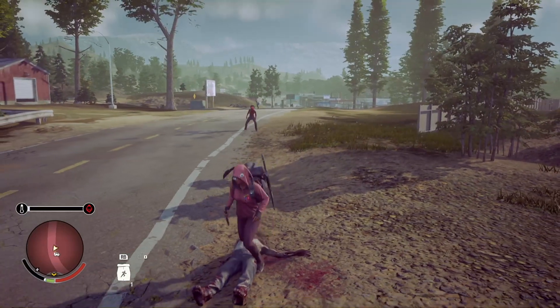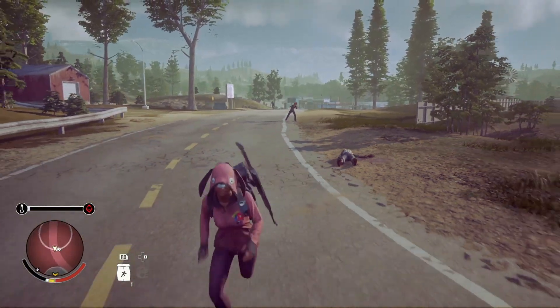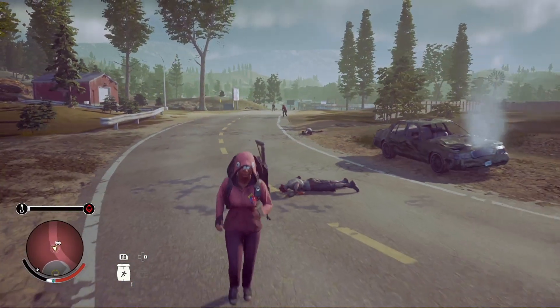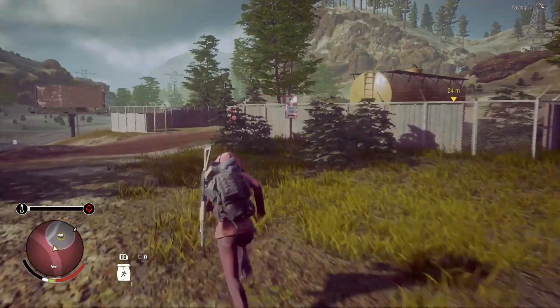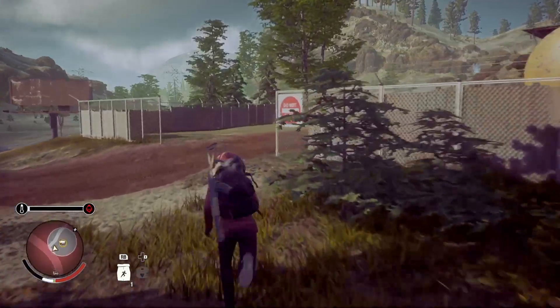Here comes the little blood plague zombie. We could probably just run out of his range. We're just gonna go loot this area. I think there should be some gas here — we'll see.